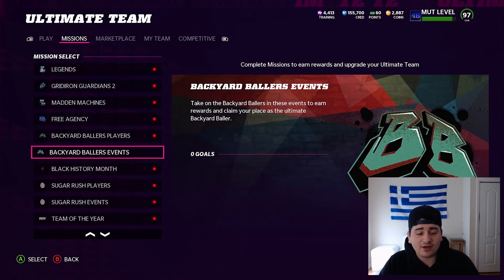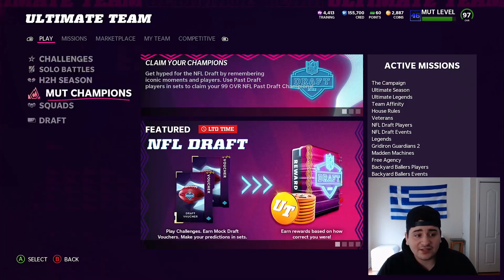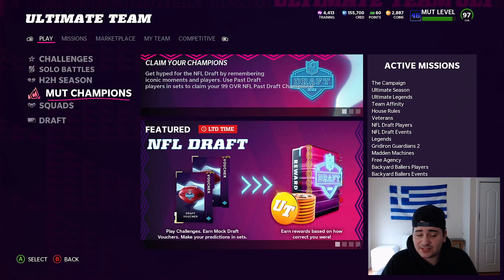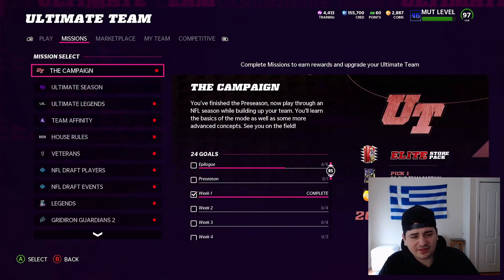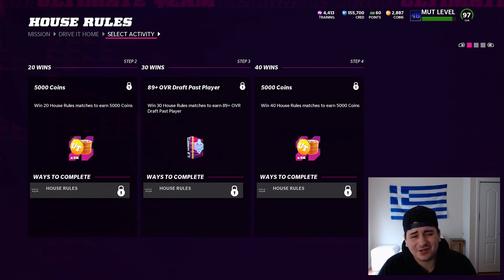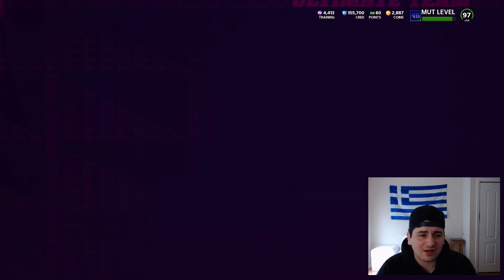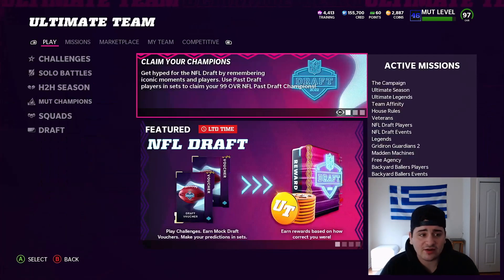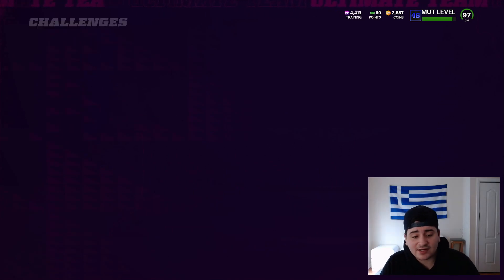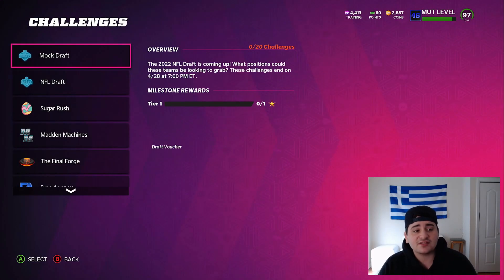We just talked about Backyard Ballers, Sugar Rush, and NFL Draft Pass. Other than Weekend League and maybe Tug of War house rules — let me actually check the house rules rewards. 89-plus Draft Pass player on 30 wins — that already looks like an L. Pretty much an L on house rules. I would not grind house rules; stick to Weekend League and solo challenges, which I'm about to talk about right now.